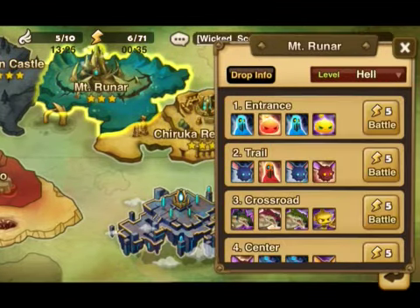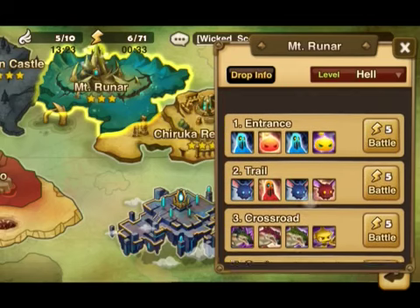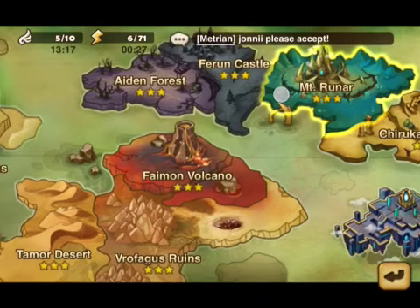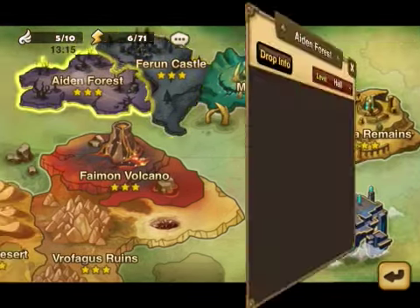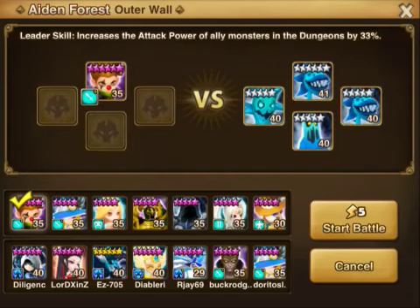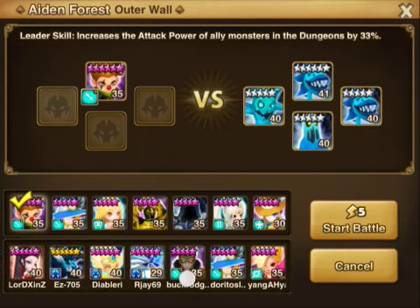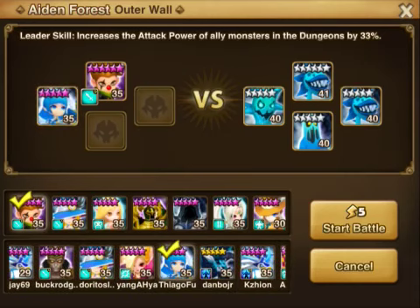I'm going to do this on Hell Mode. The best level is always level 1, as the XP is almost the same. Actually, we'll do Aiden Forest. I'm going to be leveling up my Joker, which I've just recently 6-starred. And we'll use Arena to assist.